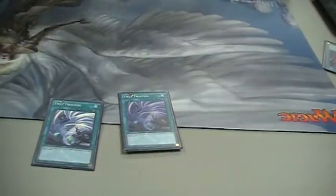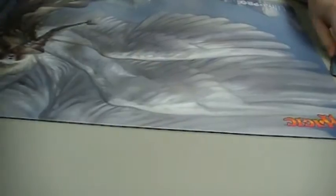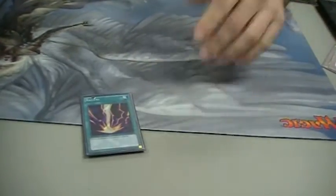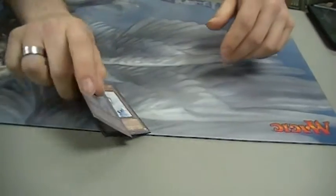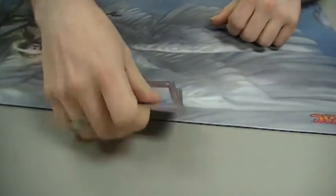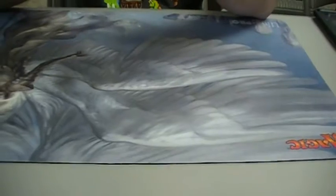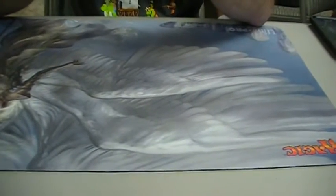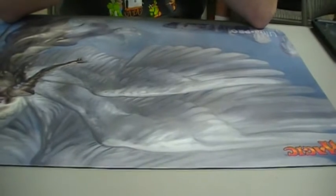Two Twin Twisters to get rid of any back row, any scales, any spells giving you trouble. What deck doesn't run a Raigeki? And two Effect Veilers, because you can't beat hand traps. And that's pretty much it — obviously no extra deck. Alright you guys, this is our deck profile on Monarchs. They tied for first place against the Odd-Eyes Magician deck. Hope you guys liked it. Thank you.